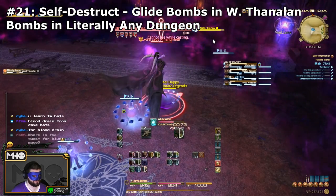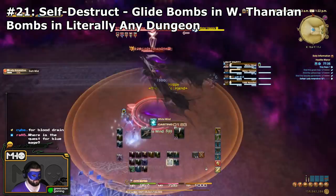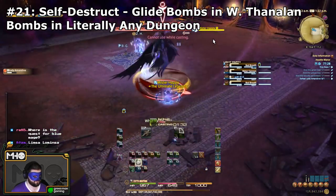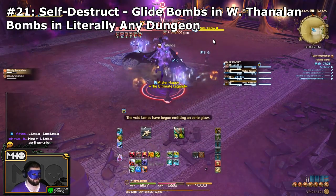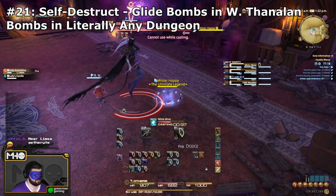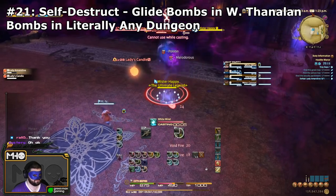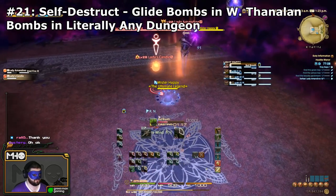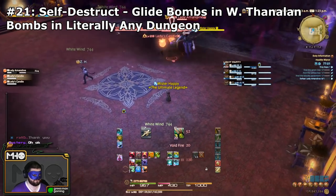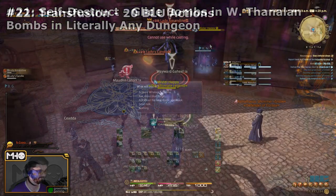The next one is Self-Destruct. They added mobs in the overworld for this one — over in Western Thanalan by the Copperbell Mines entrance you can find Glide Bombs. They have two skills: Detonator and Self-Destruct. Self-Destruct is the one you're waiting for. Just like with Final Sting, the mob will kill itself with Self-Destruct, so pull it and don't kill it — let it kill itself. You can also learn it from any other bomb in the game: Copperbell Mines, Halatali, Haukke Manor, Cutter's Cry. Any bomb that uses Self-Destruct, you can learn it from.